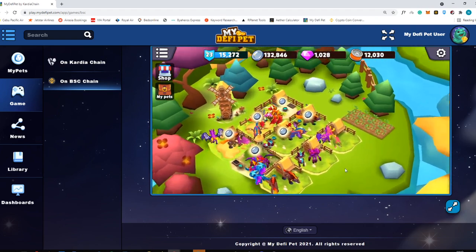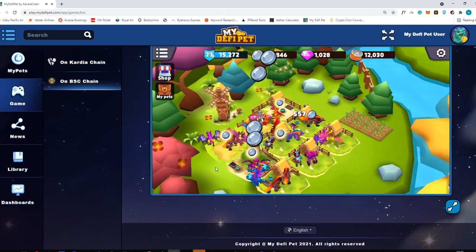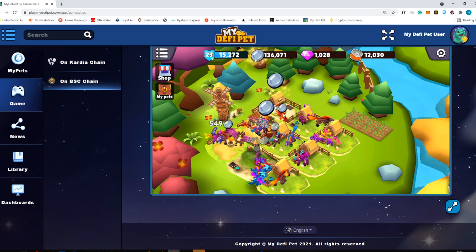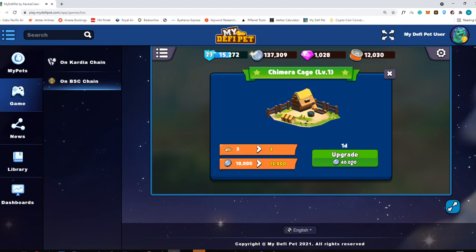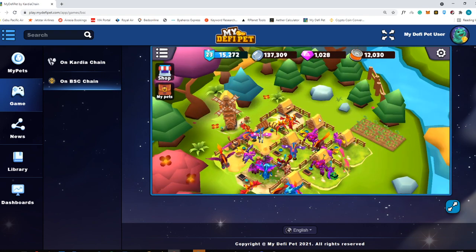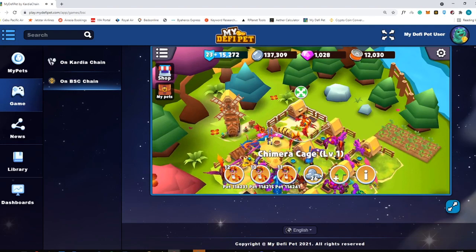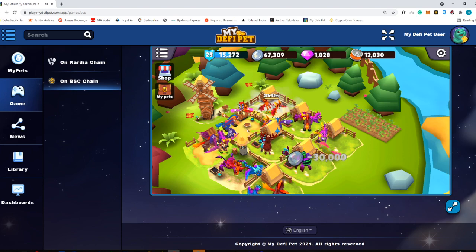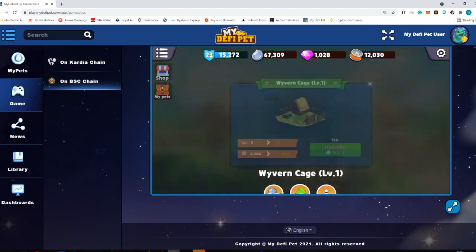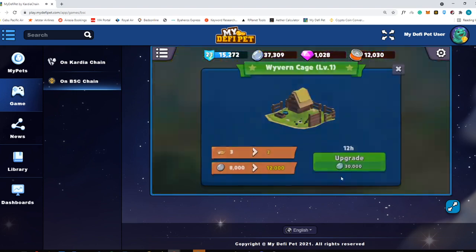So let's start first with the updates on the cages. You can now upgrade your cages. You will need to wait for pretty much a bigger time span. As you can see here, if I upgrade my cage, it takes one day to complete. So I'm going to upgrade this one, this one, and this one as well — let's just upgrade all.